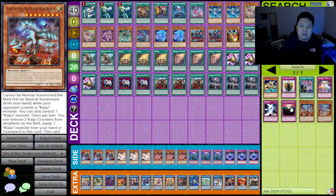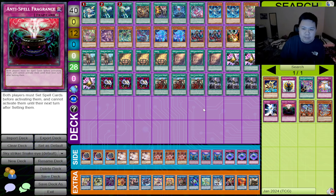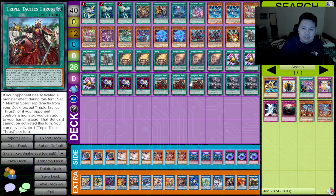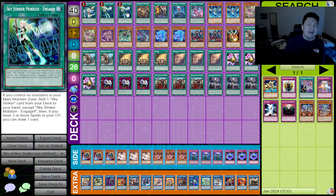Flaw number two is game two and three: Anti-Spell Fragrance. I think that's the worst part about board breakers, and honestly I think Anti-Spell should be banned — because even if board breakers are better than hand traps by a little bit, they just lose to Anti-Spell where hand traps don't really have that issue. The worst part is opening Thrust, Talents, Bonfire, and Engage and just running into Anti-Spell. It's awful.